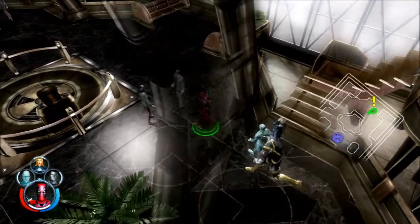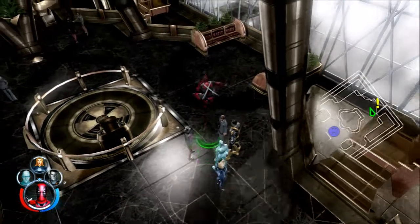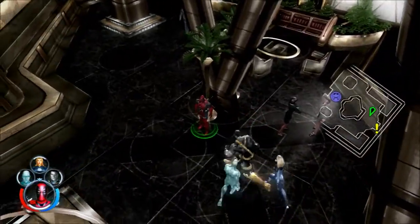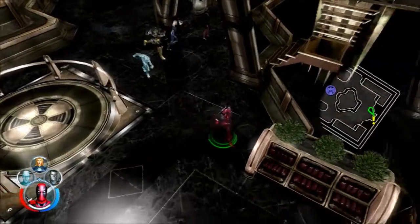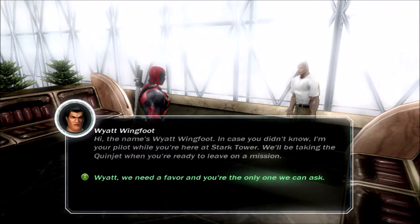There aren't any items for me to give to anybody right at the moment. We're going to leave Deadpool in his classic outfit - we haven't really unlocked any more outfits. Colossus' classic outfit is available. We're going to keep him in this one because it's closer to what he looked like in the Deadpool movie. And now you can talk to Wyatt, our Native American friend.